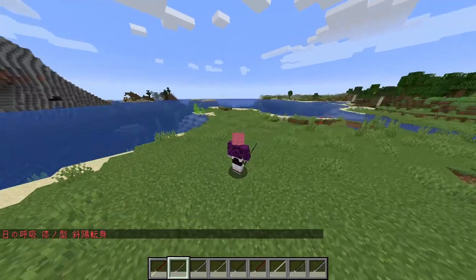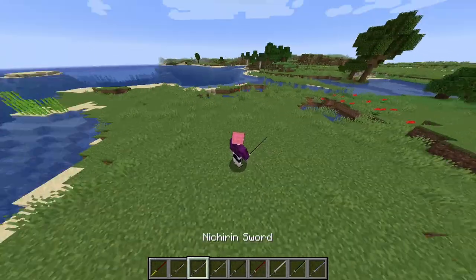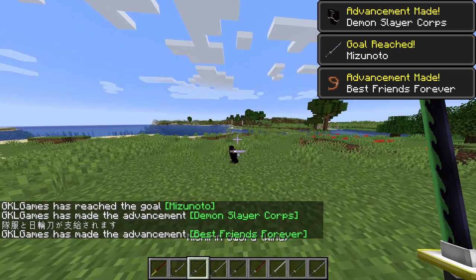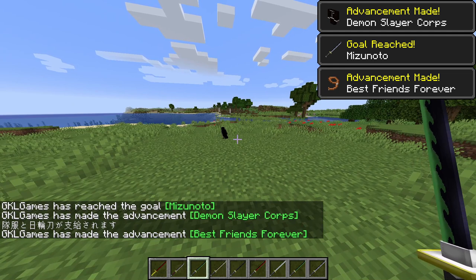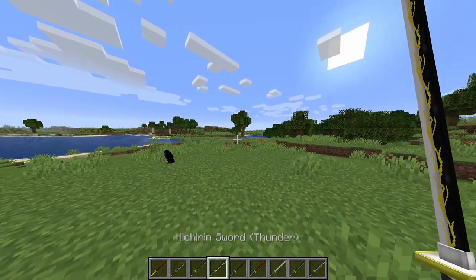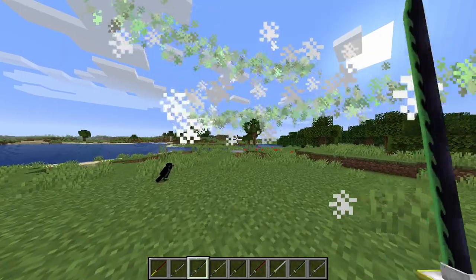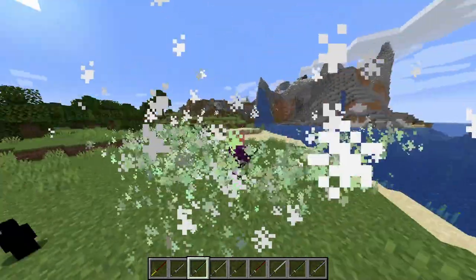Next we got Ganyu's sword — it just looks like a sword, doesn't have any breathing ability. Then we have just a regular Nichirin blade you get when you play on servers, which can give you a random one of any of these. Since we got the wind one, let's showcase wind breathing — just regular slashes right here, this is how it looks in third person.